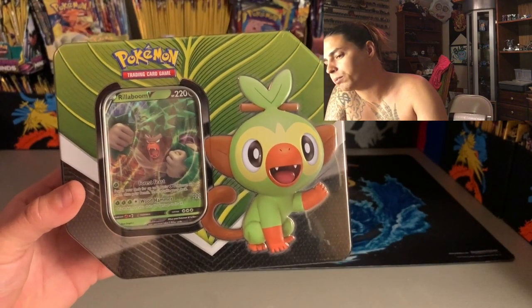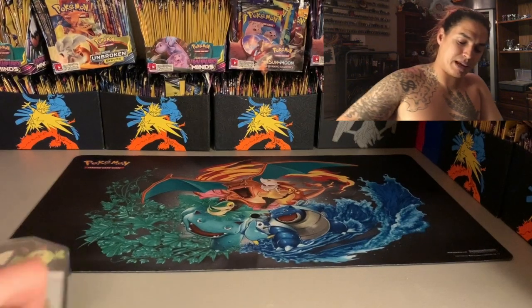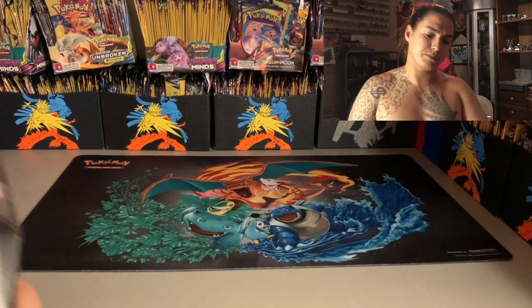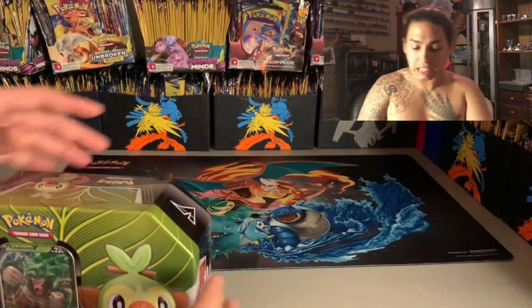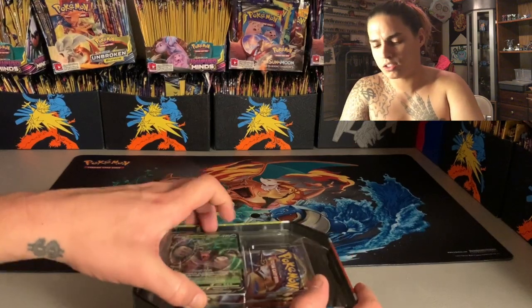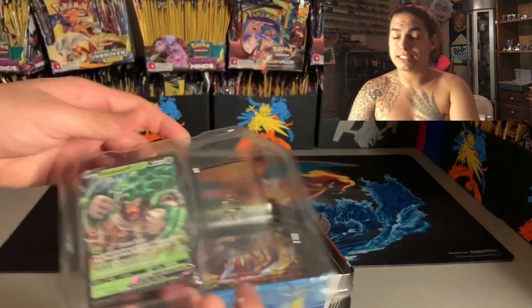These tins are dope because they come with five packs inside. The pack selection is: one Evolutions, two Sword and Shield, one Cosmic Eclipse, and one Burning Shadows. Right now you can get these tins on eBay from a dude that sells them for like 42 to 43 dollars for all three, with free shipping — that's a pretty good deal.